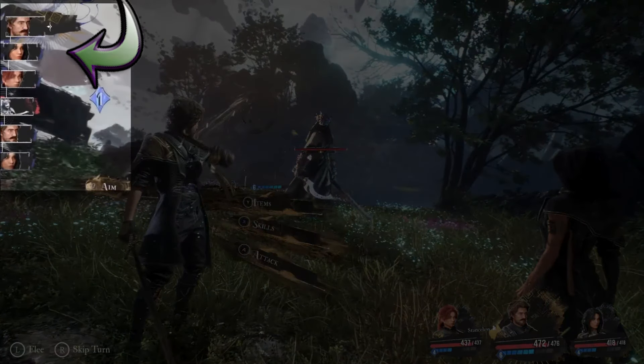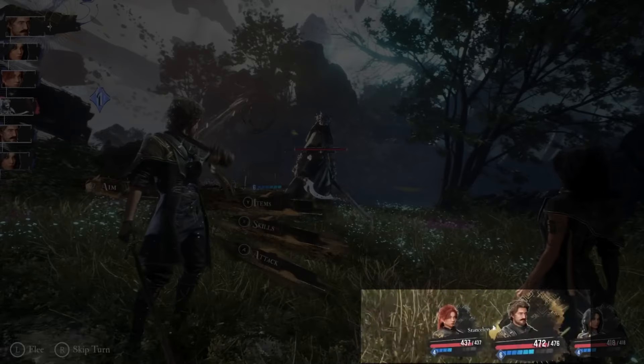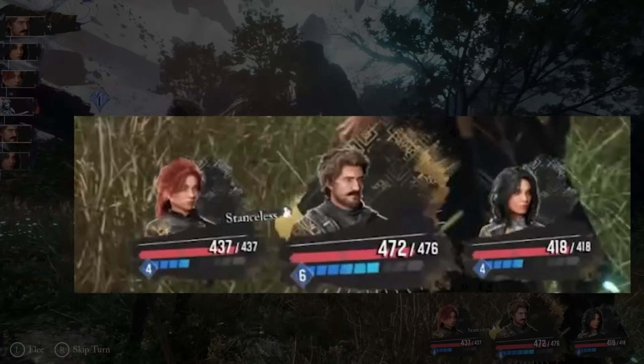On the left-hand side, there is the turn order up in the top left, signifying which party member's turn it is or if it's the enemy's turn. You can apparently flee from combat or decide to skip the current character's turn, as indicated at the bottom left of the screen. Looking at the bottom right, there are the active party members indicated by character portraits, their health bar, and a numerical value for their HP. The blue bar below it is a kind of action point called charges. Charges seem to let you pull off some extra moves or add potency to some of your attacks.